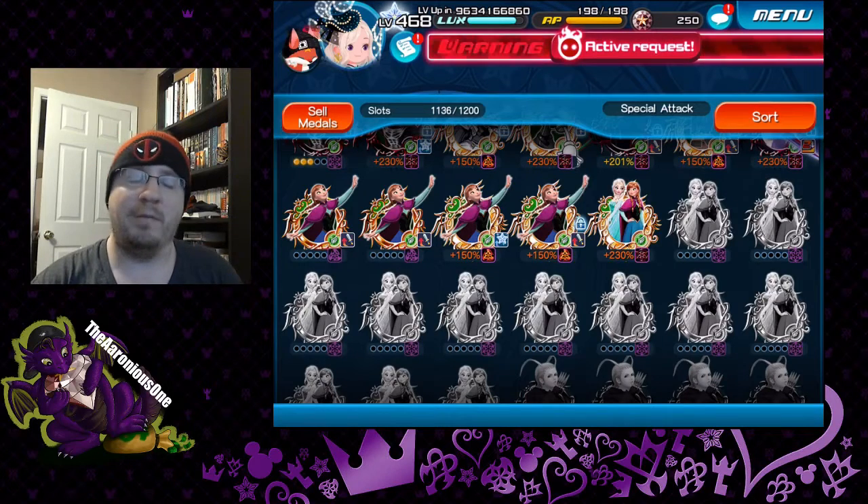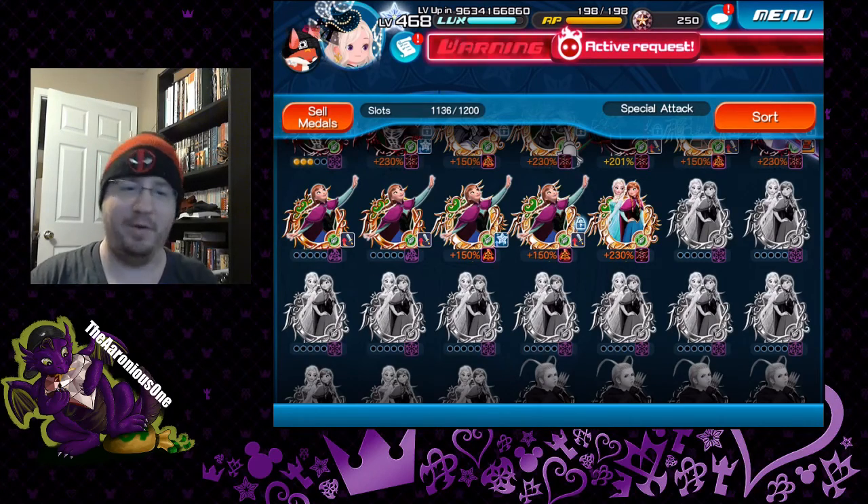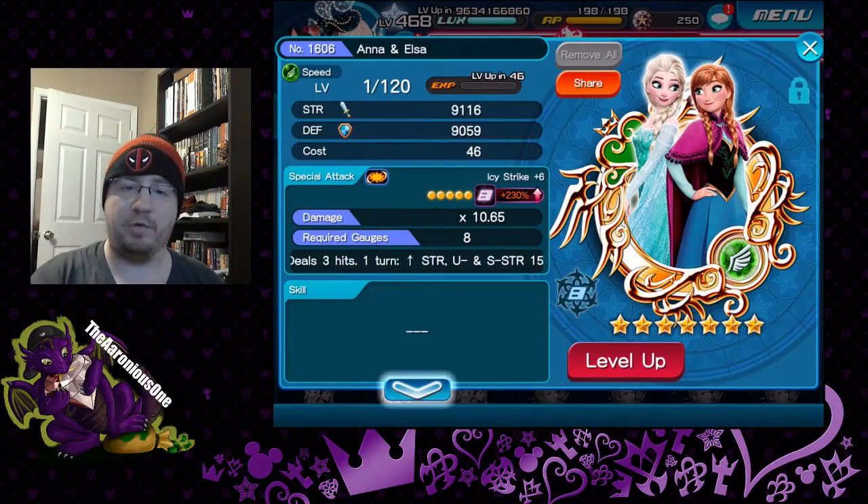How's it going everybody, this is the Erroneous One here with the new Kingdom Hearts Cross Trait Video — Featured Metal Trading Video. It is going to be of course for the Elsa, or Anna and Elsa, that was released to us today.